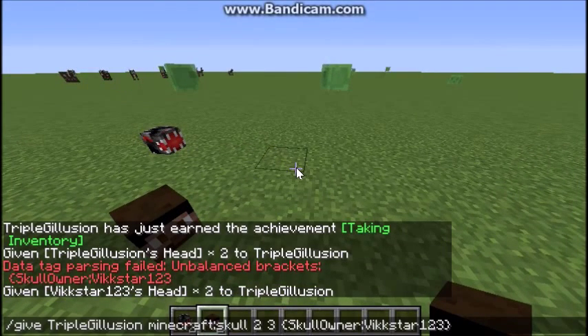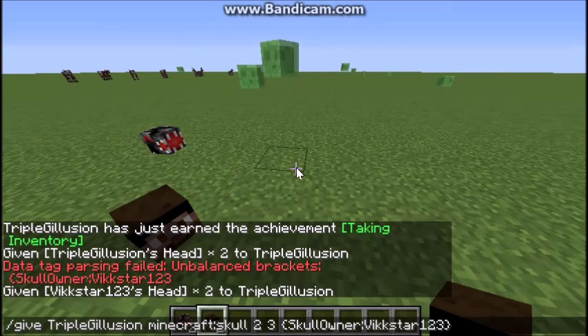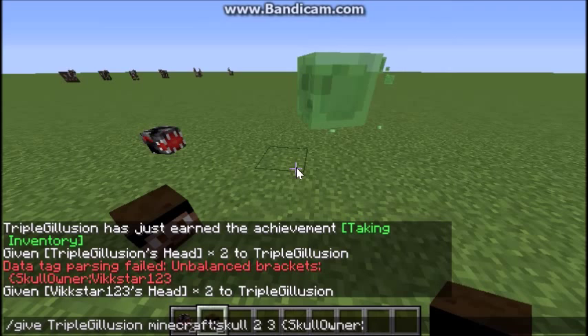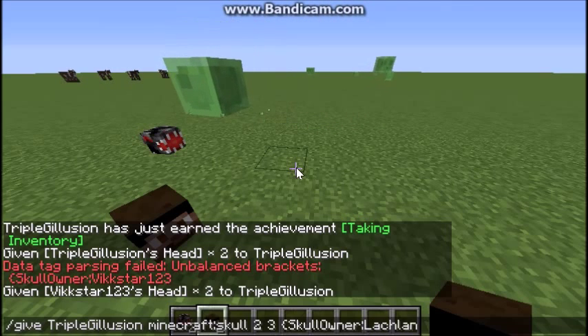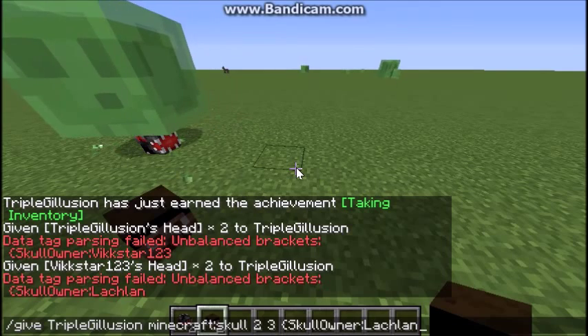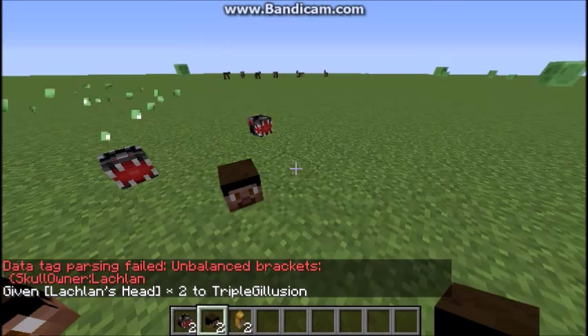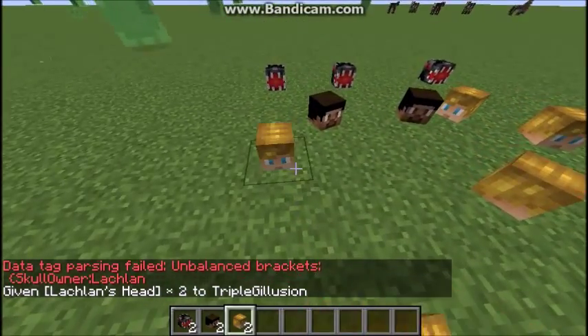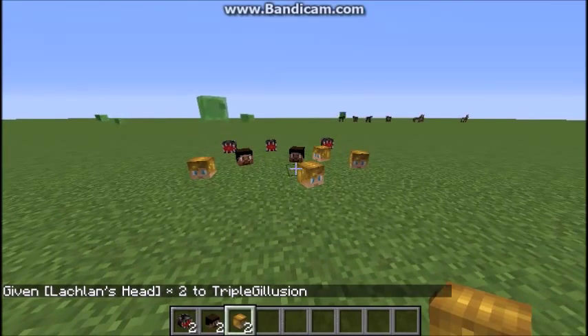Just remember: /give [your name] minecraft:skull, then the amount you want, then three, then the bracket with SkullOwner — capital S, capital O — and your name. Another example: SkullOwner Lachlan, and you'll have that player's head.